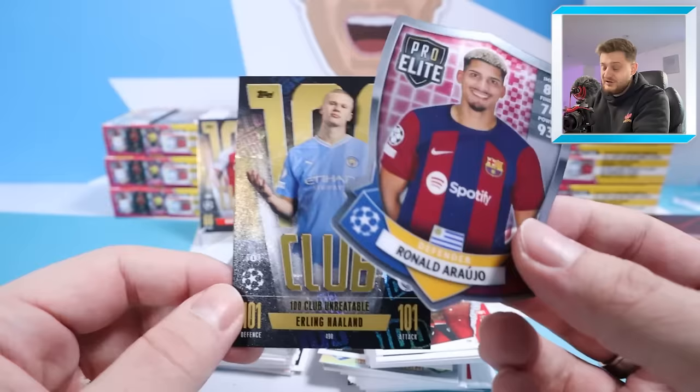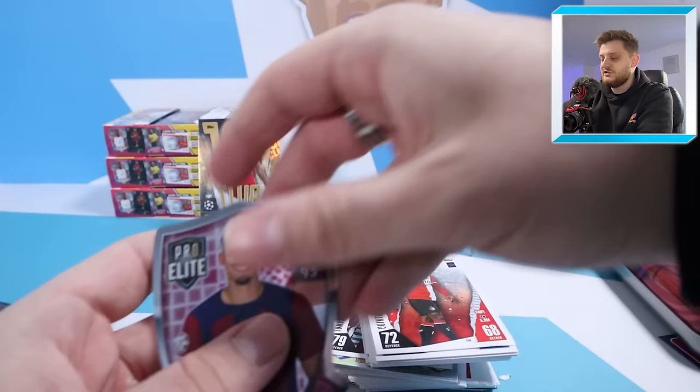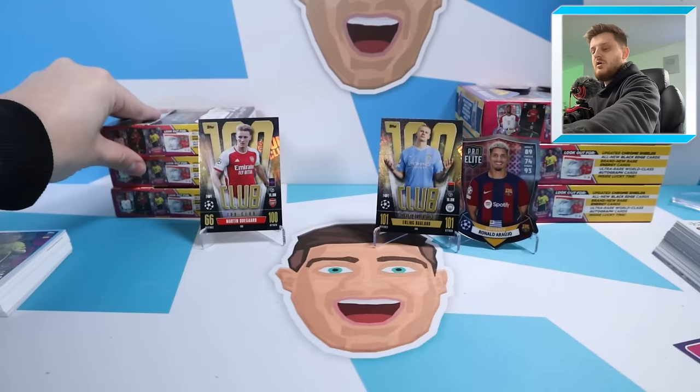What a tin that is — with a Pro Elite of Ronald Araujo and a 100 Club of Haaland! Mega tins are sensational, they really are. At £14.99 each you're getting a 100 Club — not guaranteed, but you do get your guaranteed limited edition stadium stars cards, and a Pro Elite Shield in there as well. That is a very, very nice start. Let's put both on card stands. Mega tins are definitely winning so far, but again we've got to remember they're an extra five pounds each.